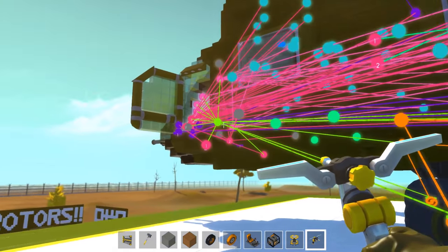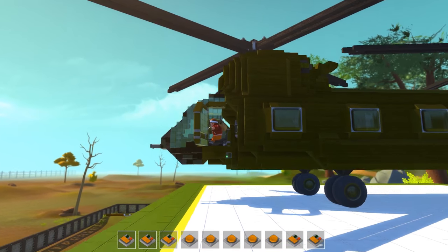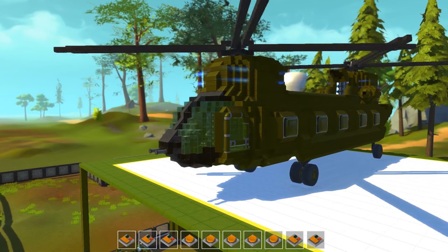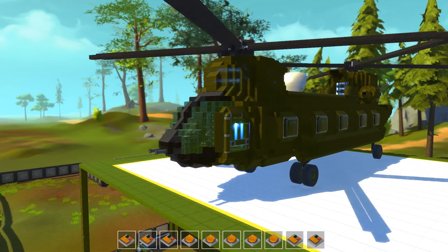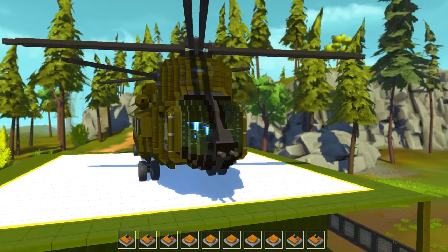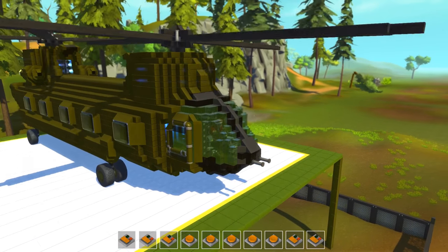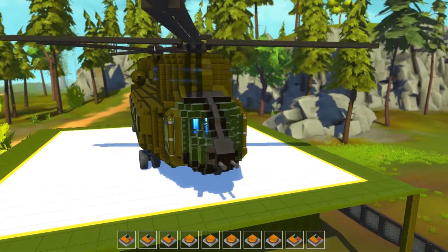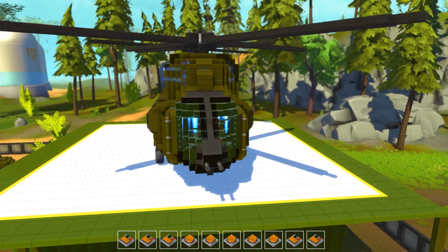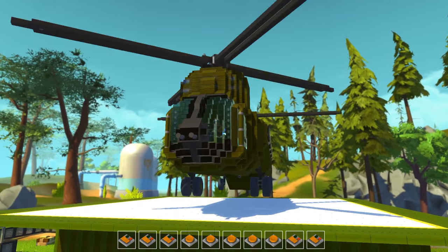I can only imagine the pain he went through trying to connect everything up in the front and get just the right circles — that deserves a round of applause. Alright, let's start this thing up. The first key closes the doors, the second and third keys start up the rotors, and he's got the thrusters on the inside. He sent me a kind of manual — he had to write a whole paragraph to tell me how to control this thing. I believe this was the nine key — there we go, creating a little bit of lift.